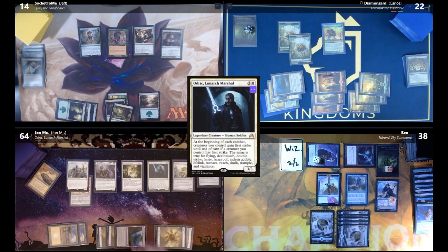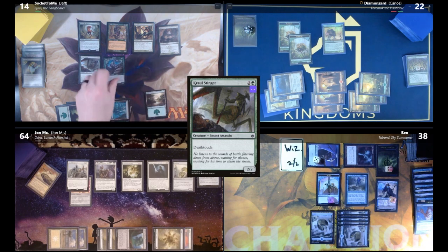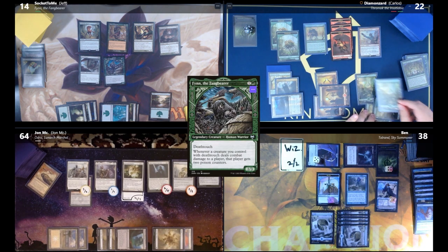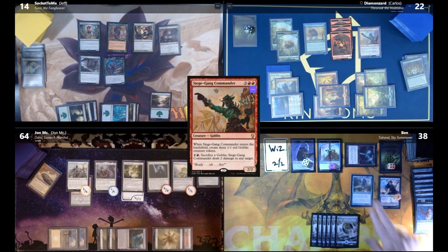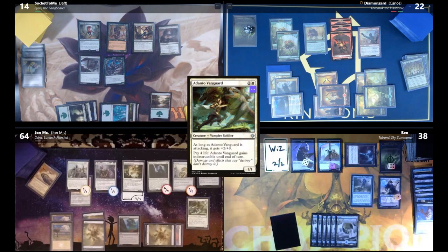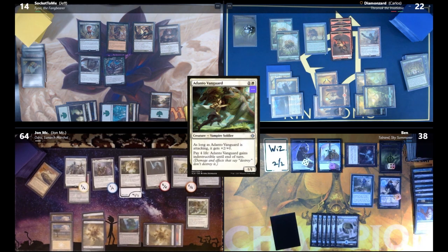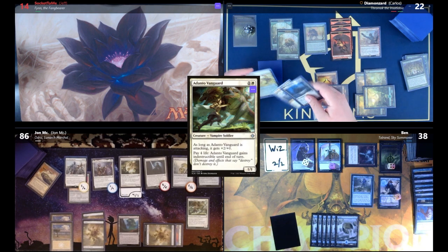Jeff draws and plays Carol Stinger and Finn. Carlos draws, casts Siege Gang Commander again, plays a Forest, and passes. John plays Andanto Vanguard — a 1/1 that gets +2/0 while attacking; for four life it gains indestructible until end of turn. He swings out at Jeff. Carlos uses Mosswort Bridge at end of turn — he has exactly 10 power.